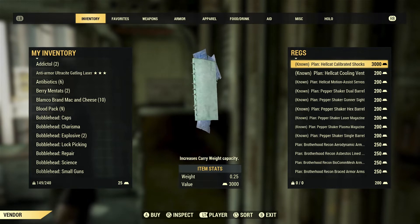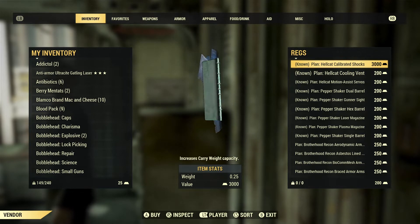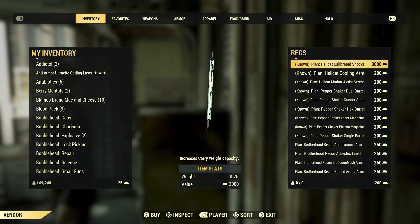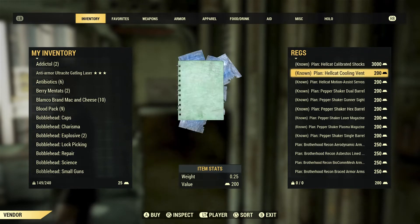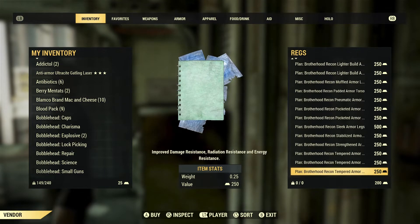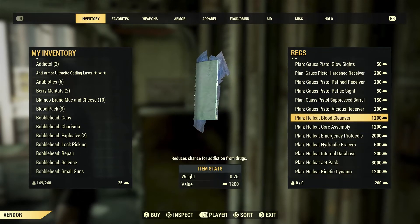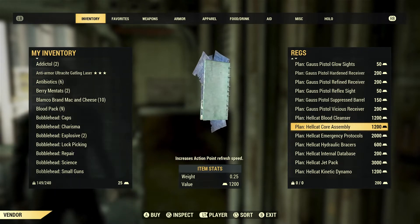Now covering the Hellcat Power Armor mods from REGS as promised, still at the Vault 79 gold bullion vendor. The calibrated shocks add 50 pounds of carry weight to each leg for a total of 100. There's also the cooling vent and motion assist servos. Some mods aren't clustered together because some have already been purchased. The blood cleanser reduces the chance of addiction from drugs. Core assembly increases action point refresh speed.